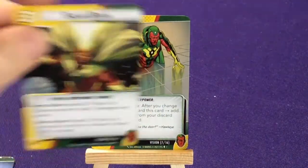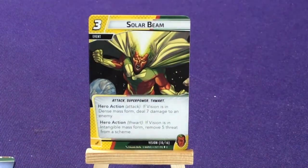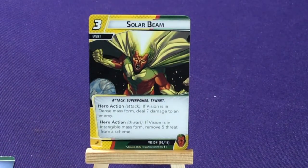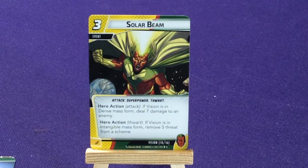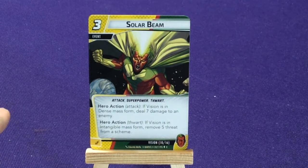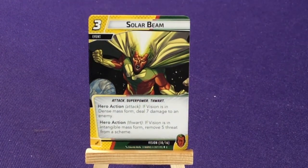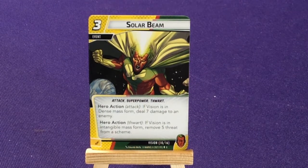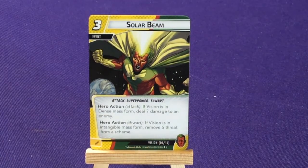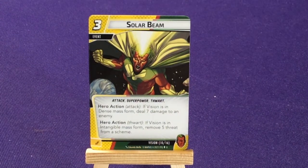We're going to get three copies of Solar Beam, a three-cost event — it's an Attack, Super Power, and Thwart. Hero Action Attack: if Vision is in Dense Mass Form, deal 7 damage to an enemy. Or Hero Action Thwart: if Vision is Intangible, remove 5 threat from a scheme. That's really cool because it works depending on whichever form you need. Do you need to do damage this turn, or remove threat? You can pick one, and this card will definitely work.